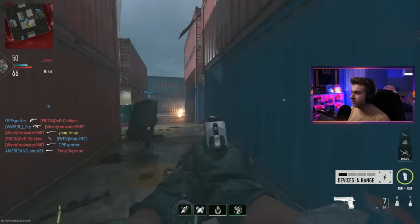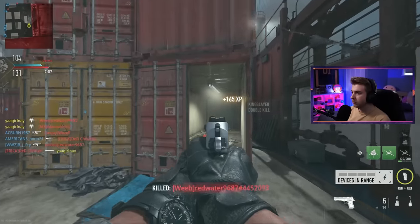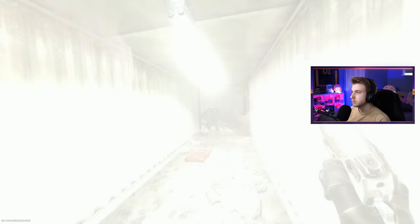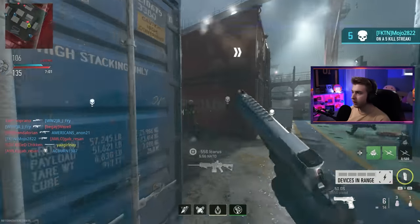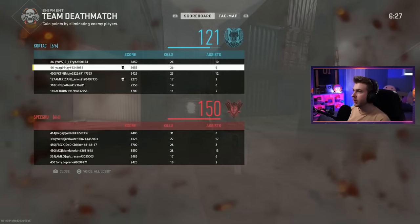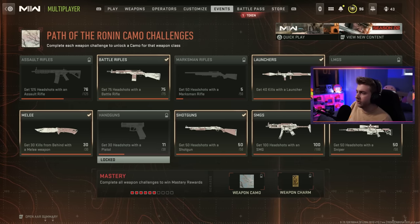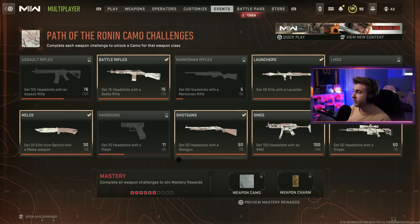I'm either John Wick or I suck — there's no in between. Just sitting there getting a double, then all of a sudden I'm in another universe getting flash banged. After one game with mostly pistol I think we might have at least got halfway there. 11 out of 30 — almost halfway. I was thinking it was 50, so 30's not that bad.